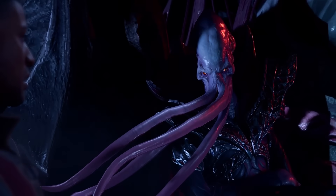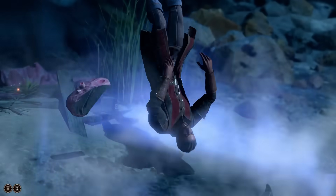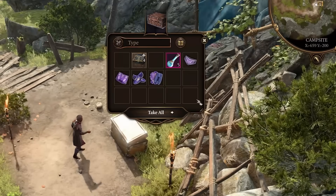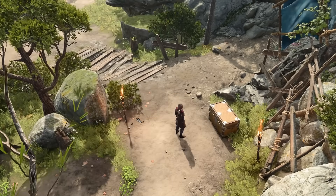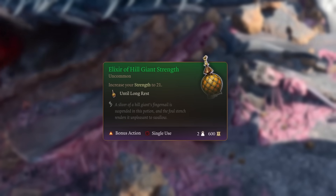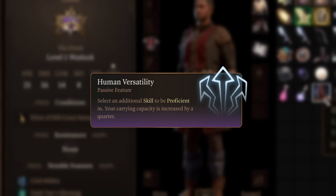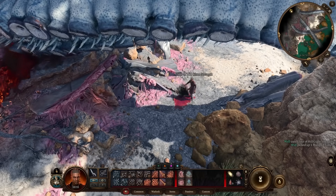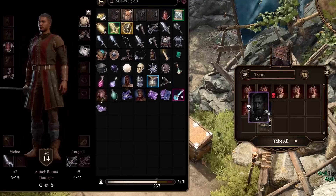After getting a very seductive look from a Mind Flayer, we decide to peace out. Waking up, I head straight to camp and collect the pack containing a Hill Giant Strength Potion, letting us set our strength to 21 until our next long rest. This, combined with the human's carry weight base trait, allows us to collect the various corpses spread across the beach for later use.